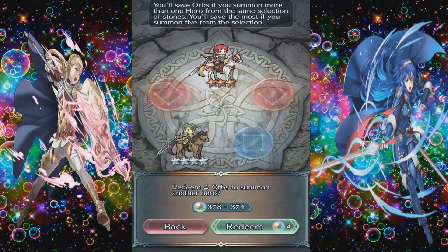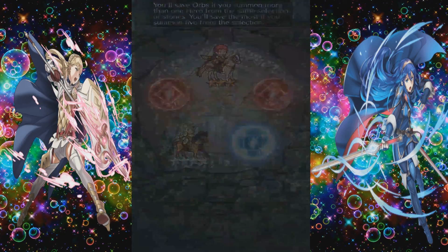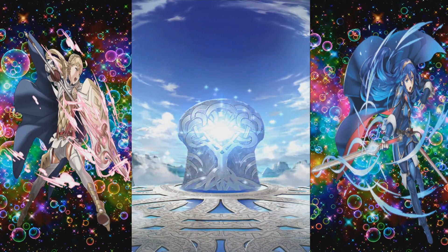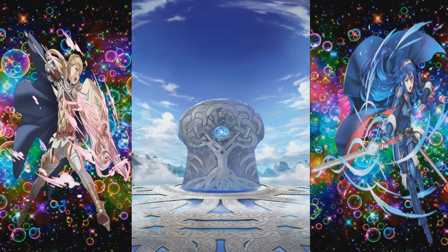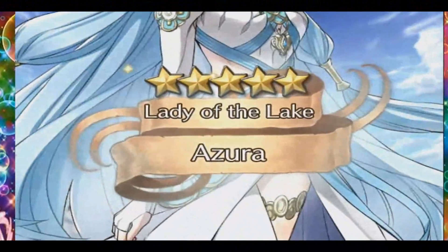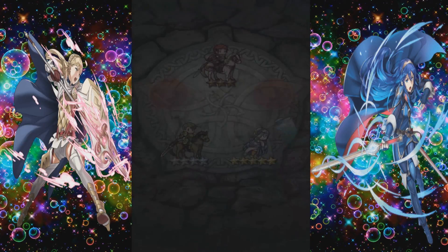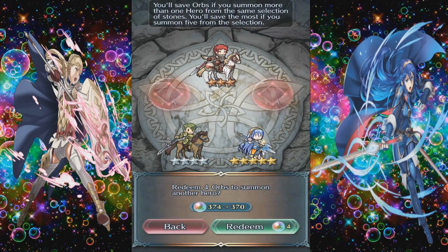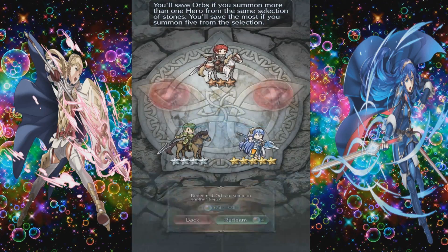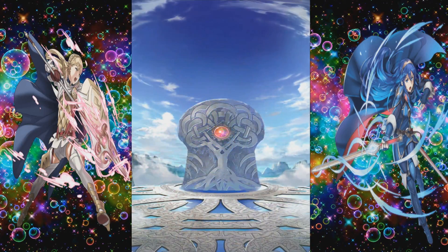Come on, give me something good. Okay, we got at least a 4-star. A 5-star S-rank, please. No! Okay, so a 5-star Azura. That's actually pretty good. She's a Lancer, it looks like, and she's a B-ranked hero. So I just got a 5-star B-ranked hero — that's not looking bad. I want to check her out, but we'll check her out later. That's a pretty good pull — a 5-star hero is a pretty good pull.